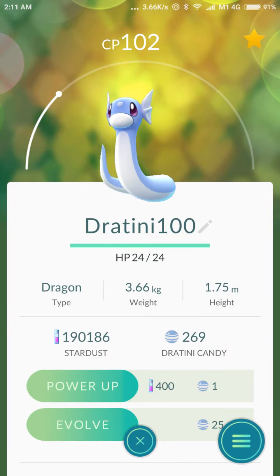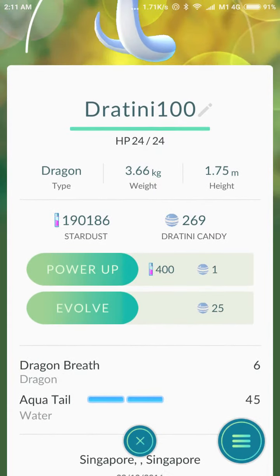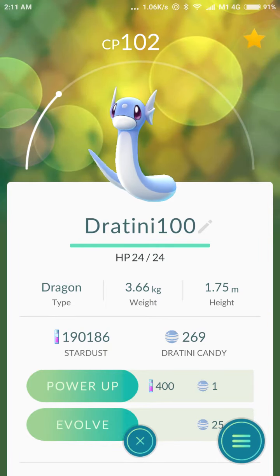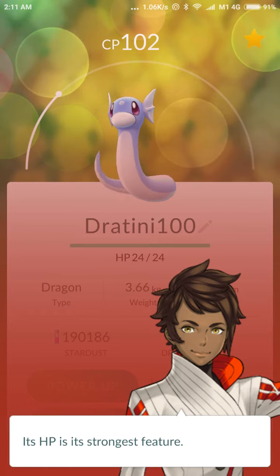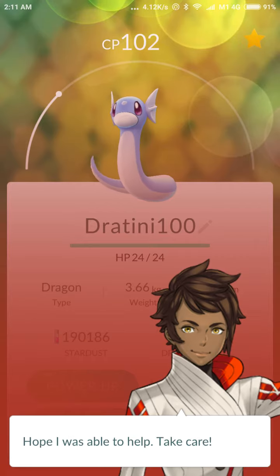Nevertheless, let's see how it goes for this evolution. This Dratini is 100% - based on the appraisal you can see HP, Attack, and Defense are all blown away by the stats.